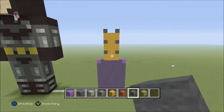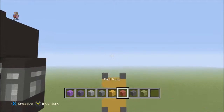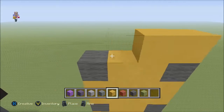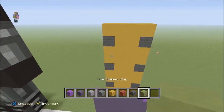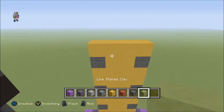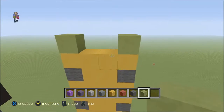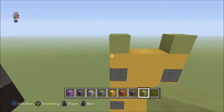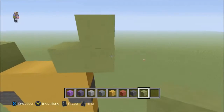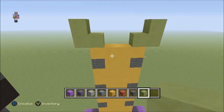So it's two layers of yellow stained clay, then buttons, then two layers, then buttons, then two layers and buttons. Once you have that, go right in the middle and right on top we're going to have some yellow stained clay. This is kind of like the Joker's bow tie area. We're going to be using some lime stained clay — place it on this corner piece and also this corner piece — go to the left over one and up one, and do the same on the other side.